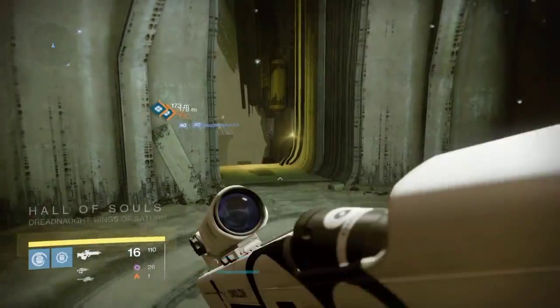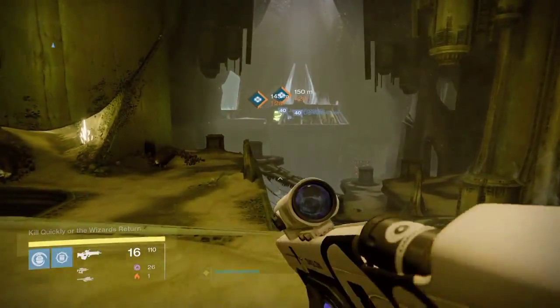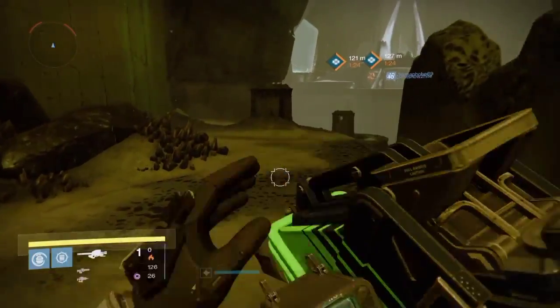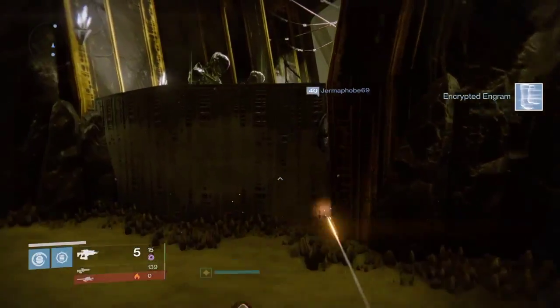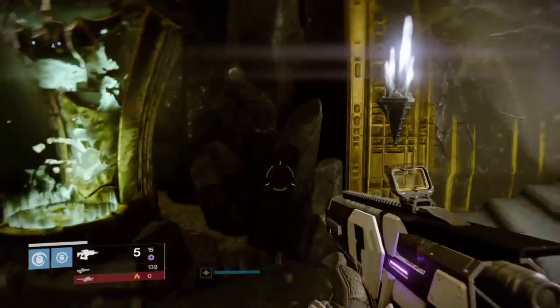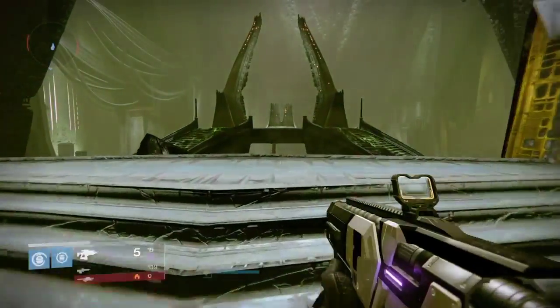First you want to go into the Hall of Souls and go to the Court of Oryx, which is the new public event of Destiny. These are actually self-triggered if you have Reciprocal Runes. You get them from completing the quest, and they drop through doing quests from Eris. Anyways, you present your rune.